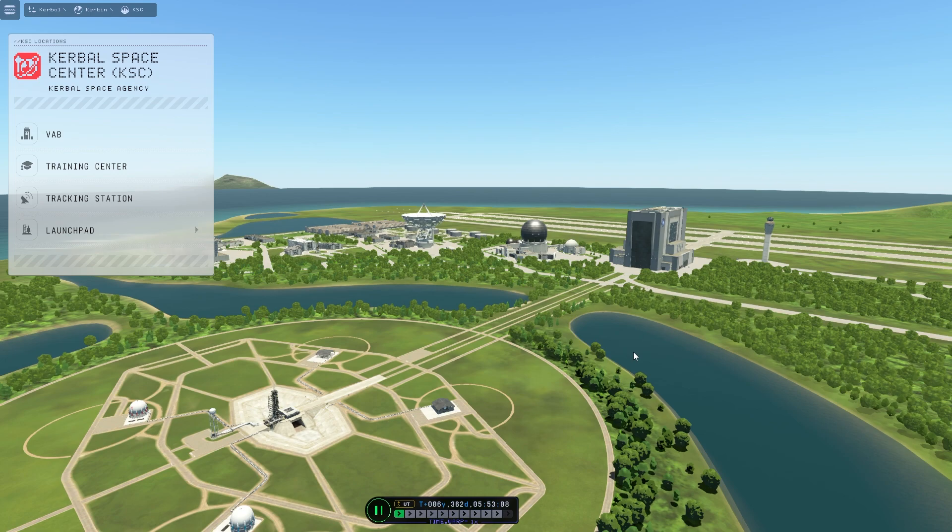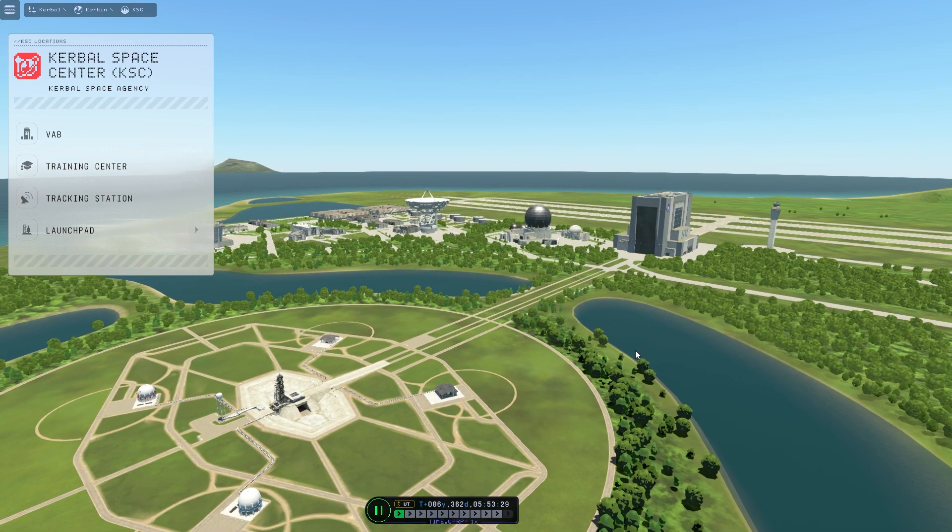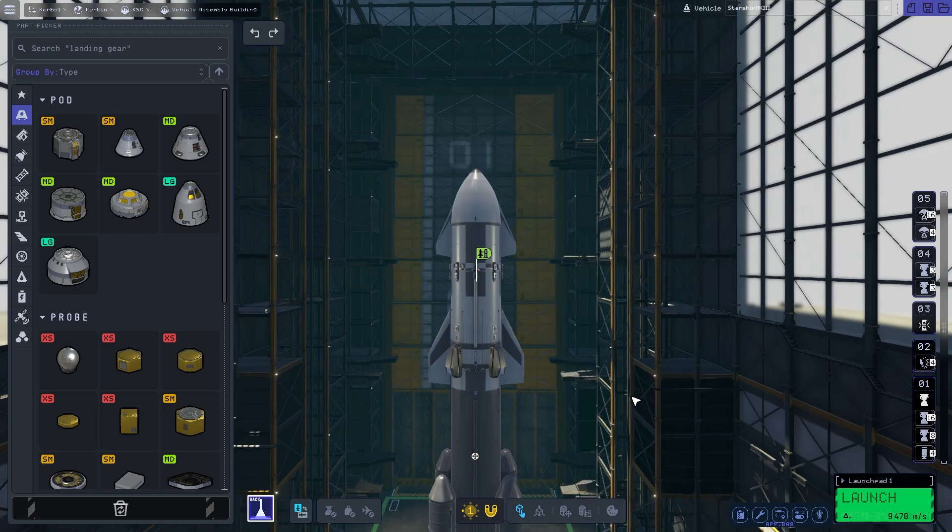We're going to do the stretch goal. The primary is just to get it into orbit, and the stretch is to land it on the moon. I'm thinking let's go ahead and land it on the moon, so let me introduce you guys to the ship that I've recreated — and here it is.